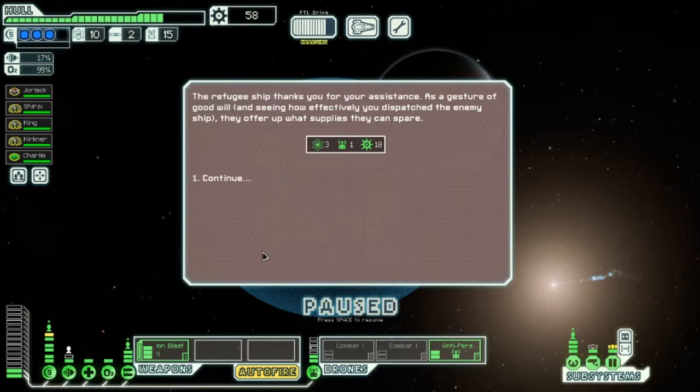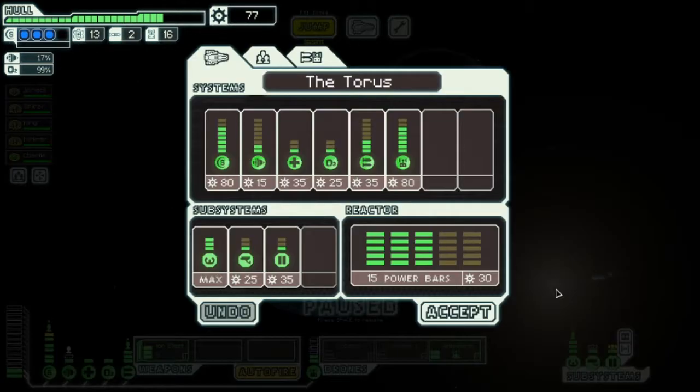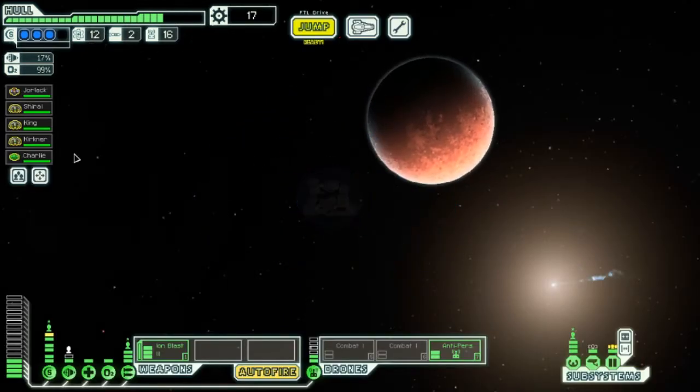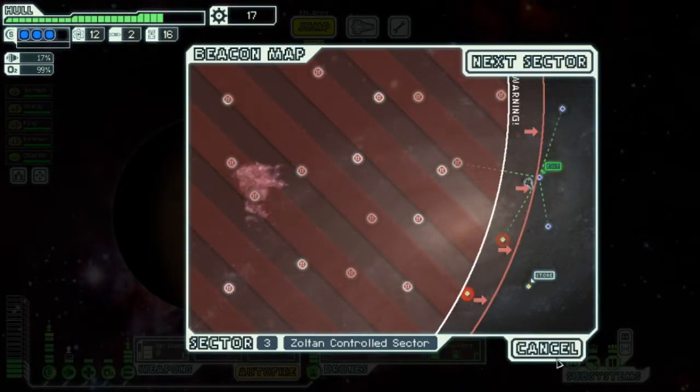Let's contact the refugees. The refugee ship thanks you for the assistance, and seeing how effective you dispatched an enemy ship, they offer up what supplies they can spare. Three fuel, one drone, and 18 scrap — that's good. We're going to spend that on this. I scared them so much that they decided to just give me some scrap instead of risking my anger.